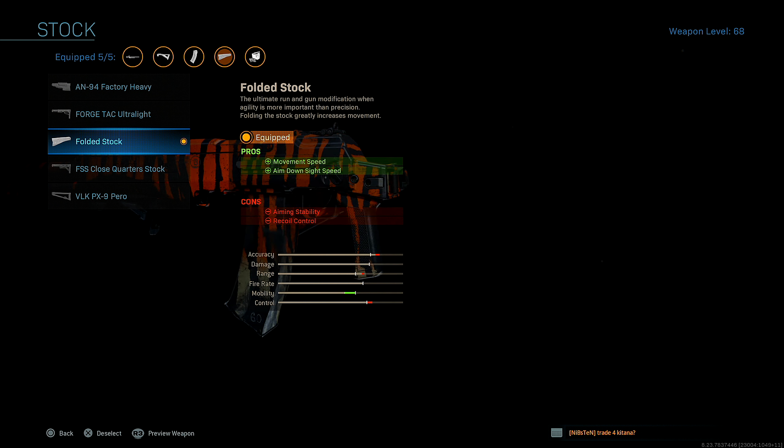Next up stock, I'm running the folded stock — this is basically your no-stock on the AN-94 — for movement speed and aim down sight speed. With all my attachments, it brings my aim down sight speed down a lot, so to compensate for that I'm throwing the folded stock on, and also for movement speed so I'm not super slow running around the map.